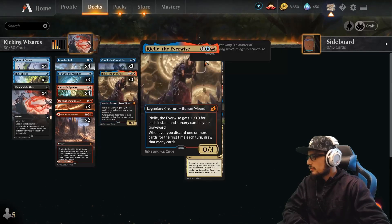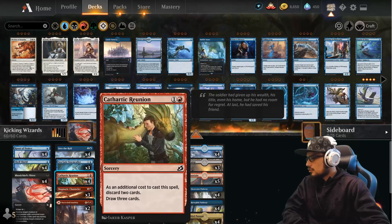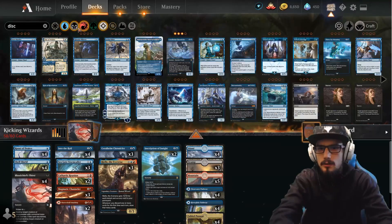You could change Cathartic Reunion for the instant-speed version so you're drawing on your opponent's turn as well. We can do that — just swap for two Thrills of Possibility, and now you have the option at instant speed. Only discarding one card to draw two, so not as big a draw, but it allows you to draw on your turn and your opponent's turn.